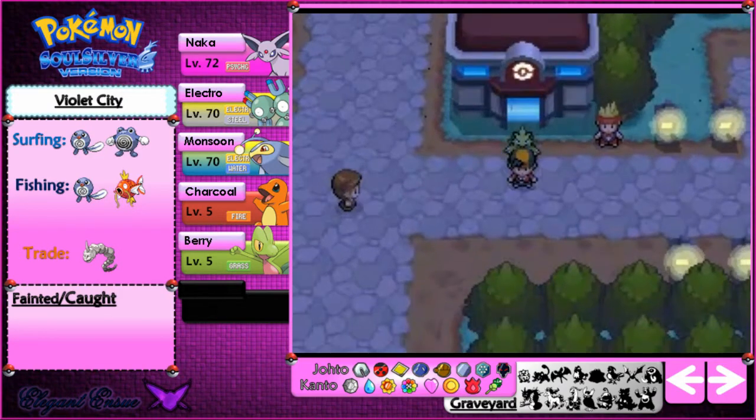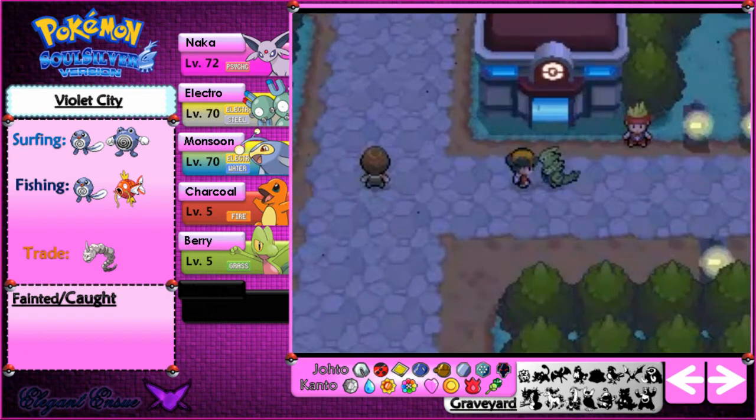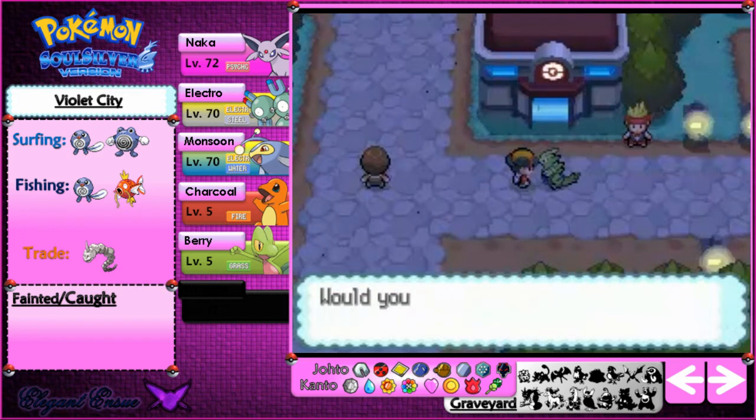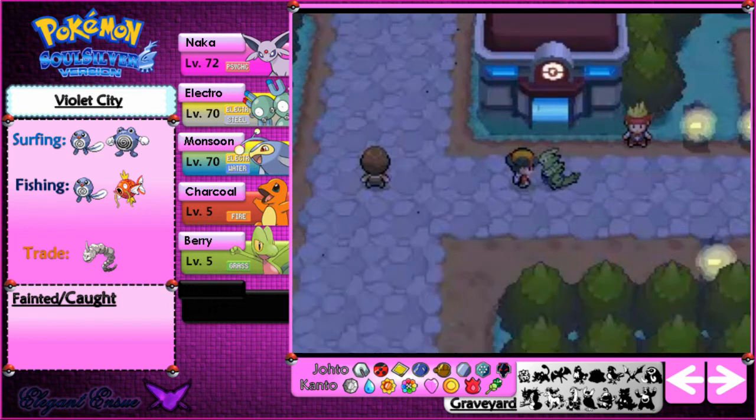Hey guys, I'm Alagundichi and welcome back to my Pokemon Soul. So it looks like a challenge in your last episode. I did some grinding and I added KISS to my team and got it fully evolved. So now it's an awesome Tyranitar, and KISS is holding something apparently, so let's take the item.